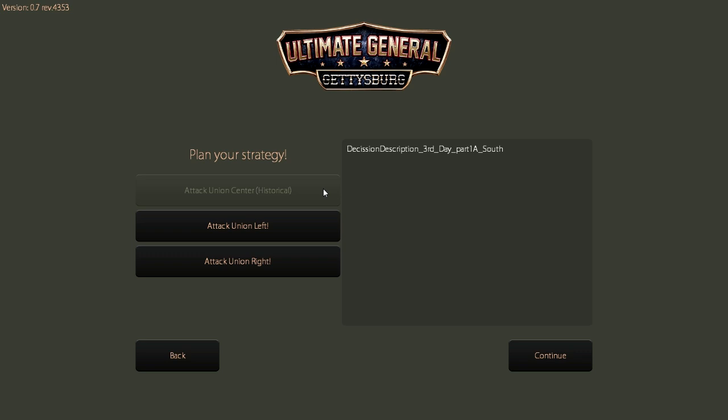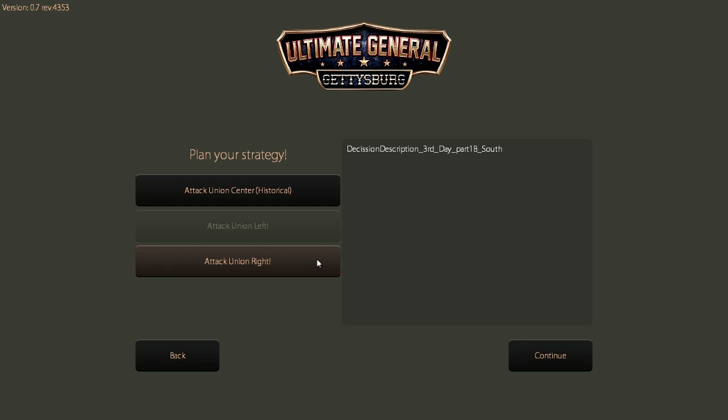Anyway, in this version of Ultimate General Gettysburg, we're going to be playing the July 3rd battle — either Pickett's Charge, the historical attack on the Union Center, an attack on the Union left which would be an attack on Little Round Top, or an attack on the Union right which would be an attack on Culp's Hill.